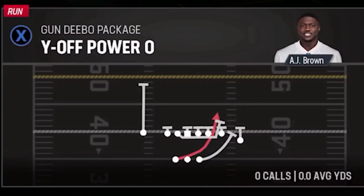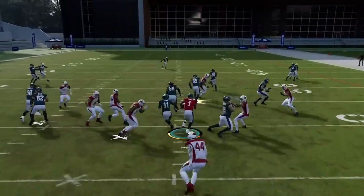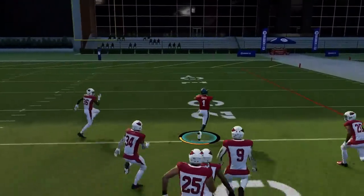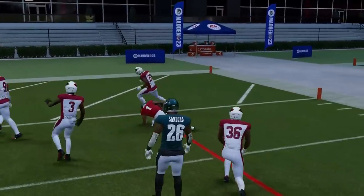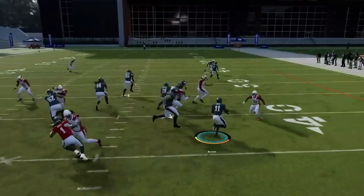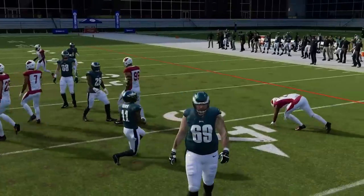Next up we've got the Y Off Power Read. This play reads the R defender — if he takes out the running back, you've got to keep with the quarterback. You can see it would be a very explosive run right up the center if you read this play correctly. Reading that R defender: if he goes after the quarterback, it's a tough read to make, but it can be a very explosive play.